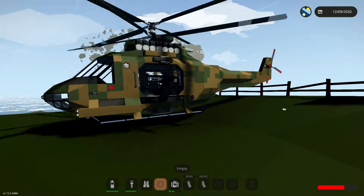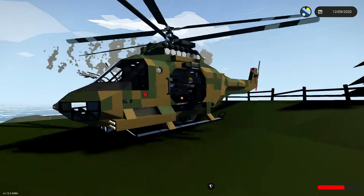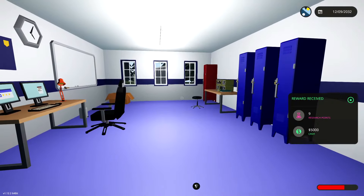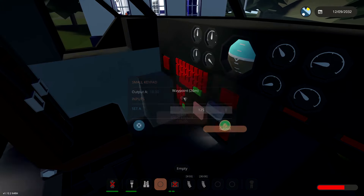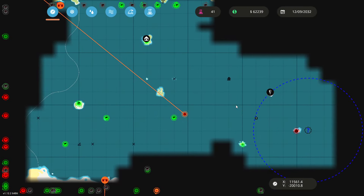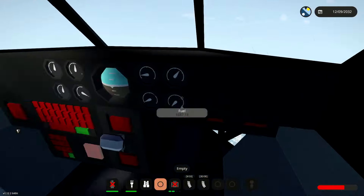Jump out. Are these the two guys? It seems like it is. Shove these guys inside — one and two, awesome. Our rear propeller has died but that's fine — that is a-okay. We do have a crate inside of here: five grand and nine research points. Jump back inside, set this to 125 again, and off we go. Finally, we need to take these guys to a hospital. I believe my island is actually a hospital and a safe zone, so we can just take them there.